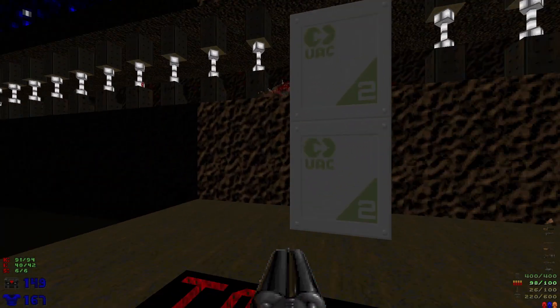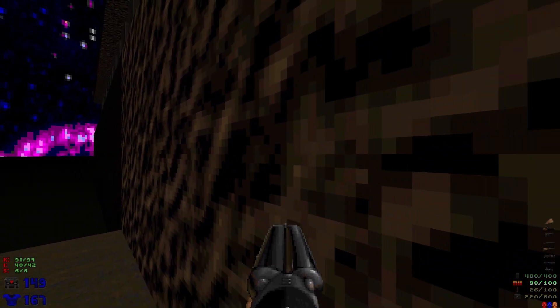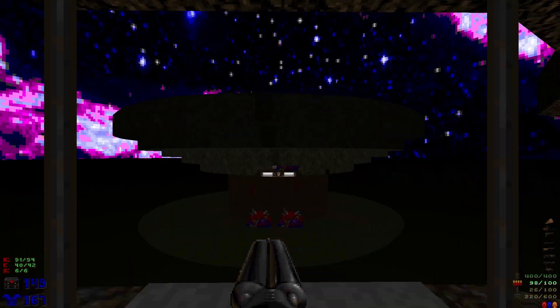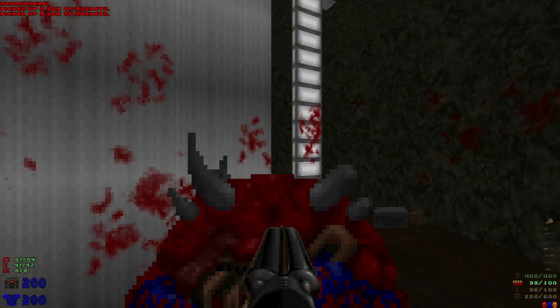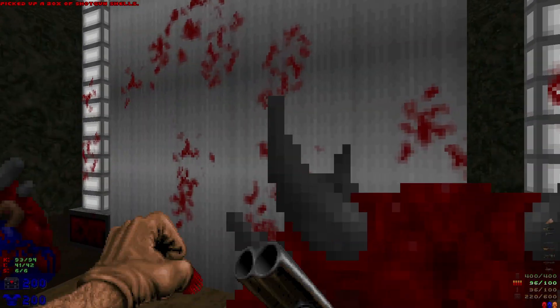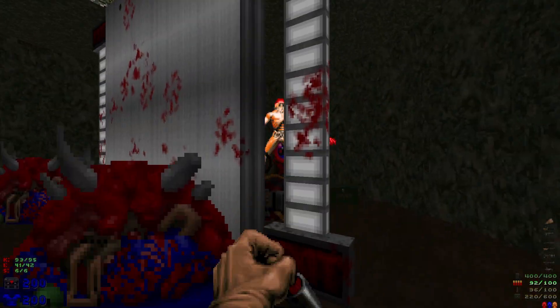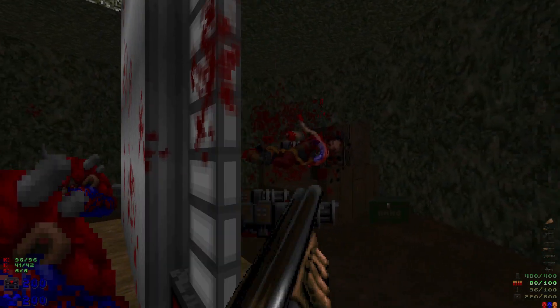Let's lower that lift one last time and head up there. Grab the mega sphere — very carefully we're going to go around behind this, as there are going to be two chain gunners and an arch-vile. Hopefully we can distract the arch-vile by having it resurrect those chain gunners. And there we go.